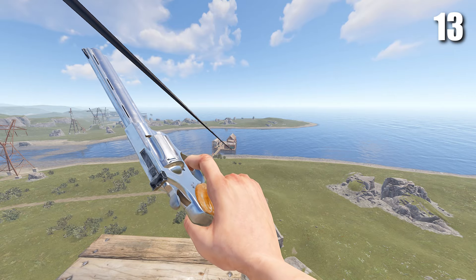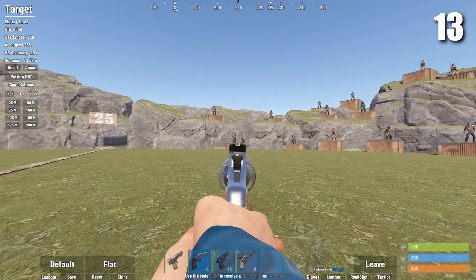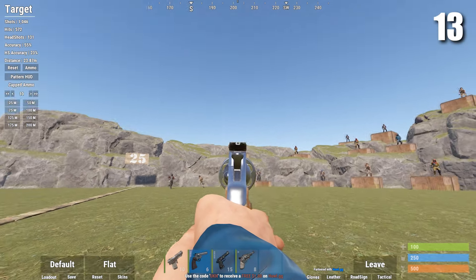Next we have the Python. The Python is a tier 2 pistol — it does insane damage but it only has 6 bullets. So as long as you've got good aim, the Python is pretty good.